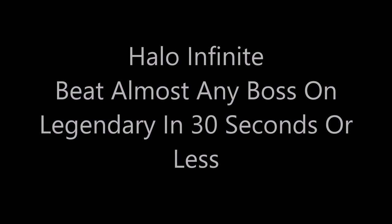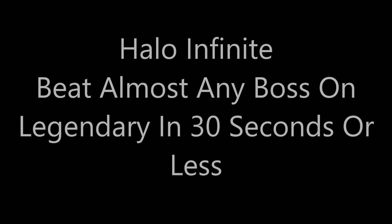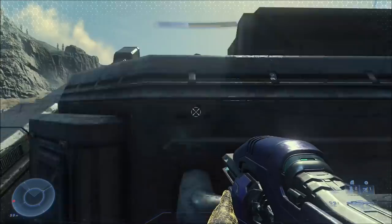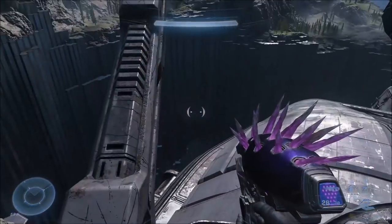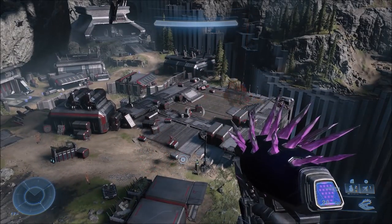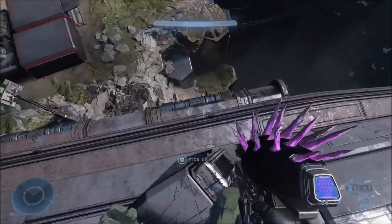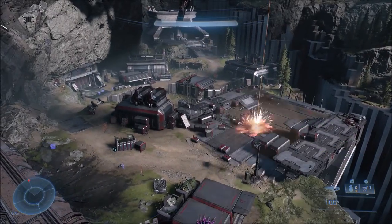Hey guys, it's Channel Heat here. By now, either through my video or somewhere else on the internet, you've probably seen that there is a secret weapon in Halo Infinite. After doing a few steps to activate the orbital strike, you can actually pick up this invisible tank cannon on top of this turret. It is very powerful — unlimited — and it fires Scorpion tank rounds. It beats enemies so easily, even on Legendary difficulty.